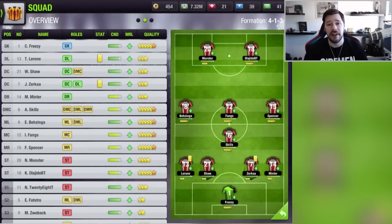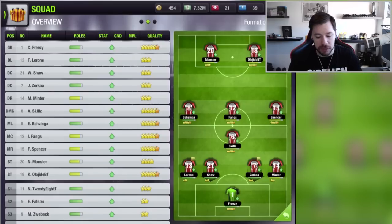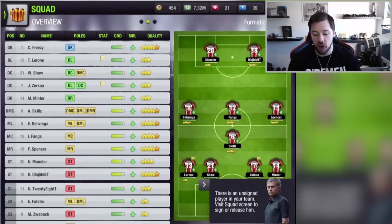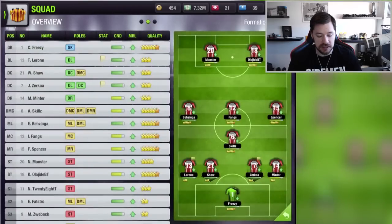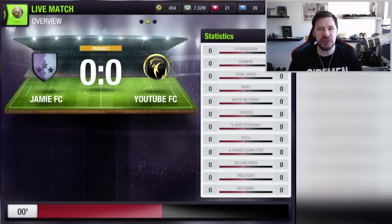I've got quite a few six star players — it goes up to a maximum of nine stars. My defence is a bit weak but Bateson's got a brand new account so we should be able to beat him. We are going to be playing against Bateson and Jamie FC. My team rating is considerably higher than his. We've got our formation, our tactics, everything set out — we're playing a 4-1-3-2. I think this is going to be an easy victory, hoping to bang the goals in. Here we go, the game has kicked off — Jamie FC against YouTube FC.